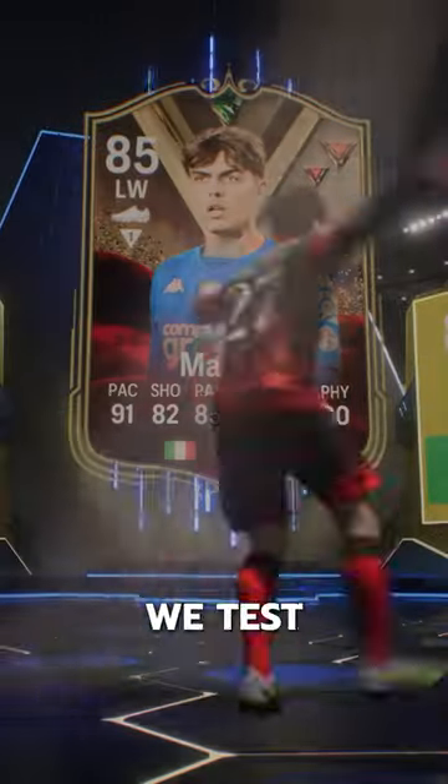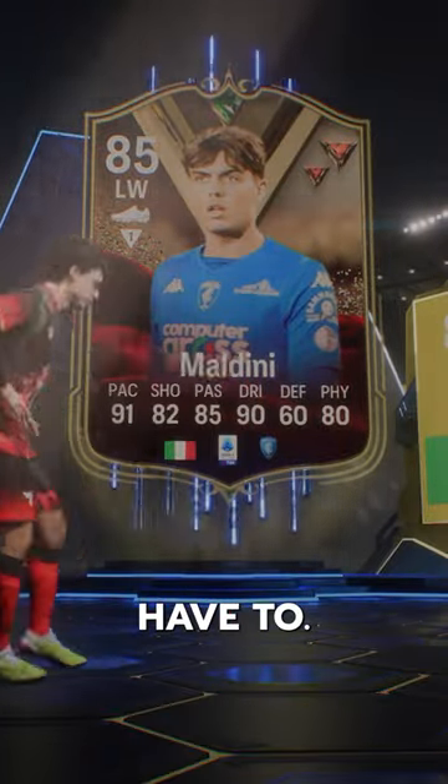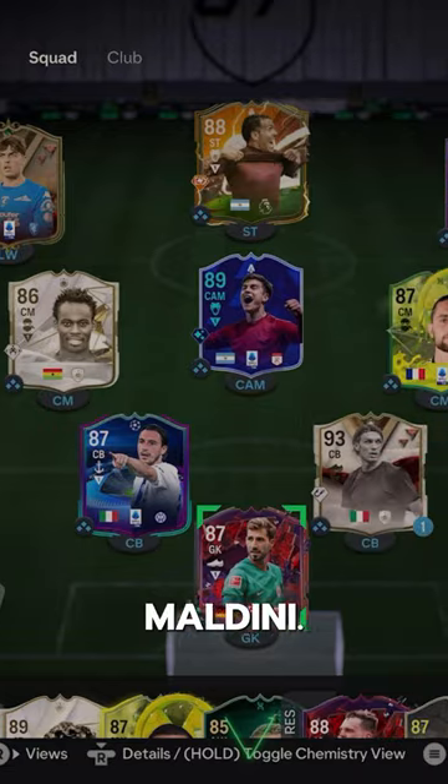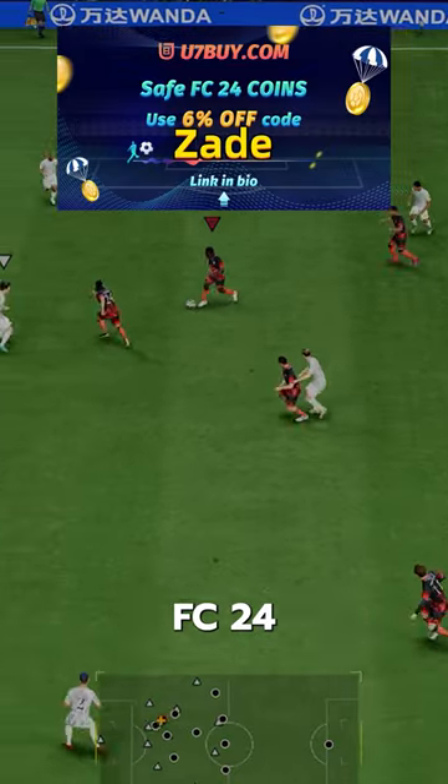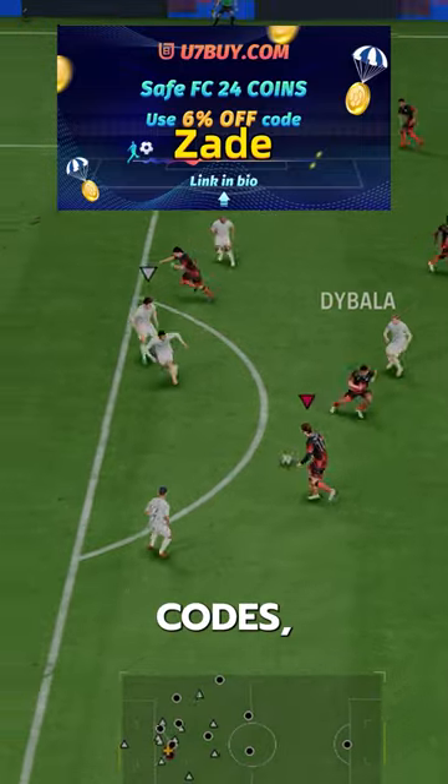Welcome to Baller or Bust, where we test FIFA cards so you don't have to. We've got Dynasty's Daniel Maldini. We acquired him for free via objectives. If you need FC24 coins, check U7Buy — code Zayde for 6% off.